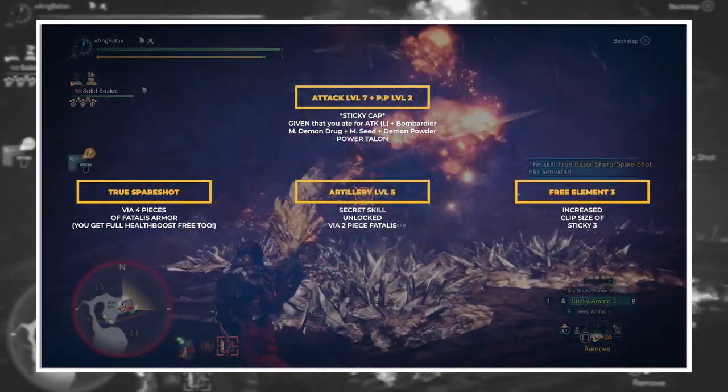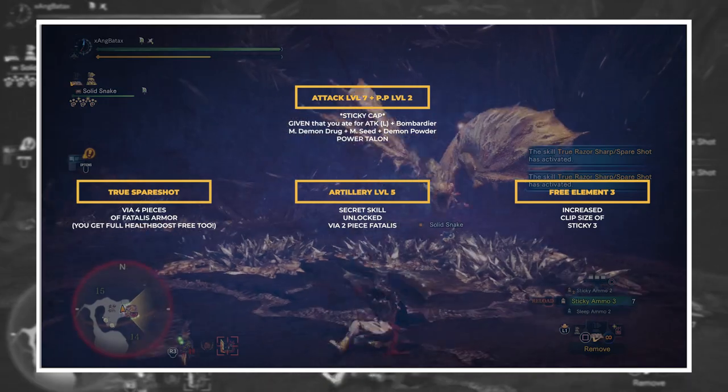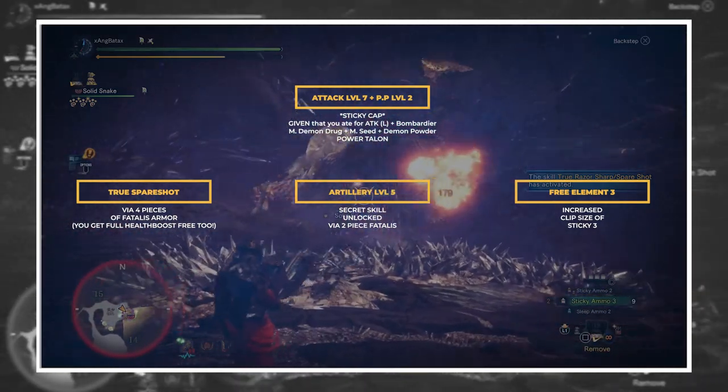I really favor having Attack and Peak Performance over Agitator in a sticky setup because you have better uptime. The damage bonus is already acquired the moment you start the fight, unlike Agitator, plus you don't benefit at all from the affinity increase.